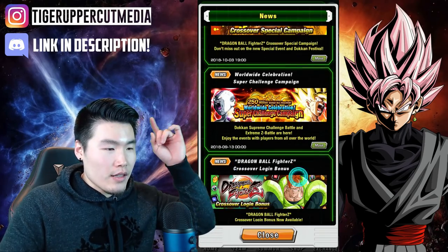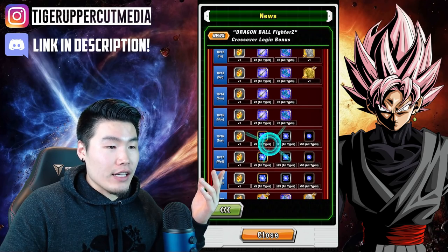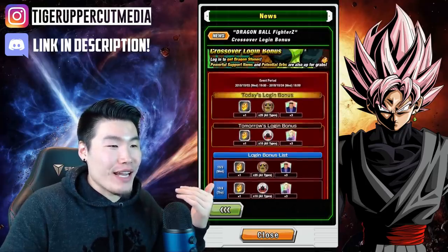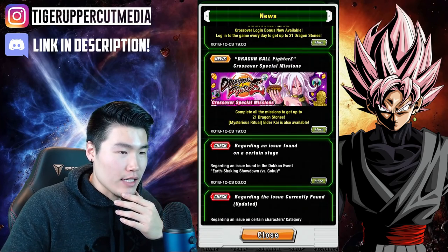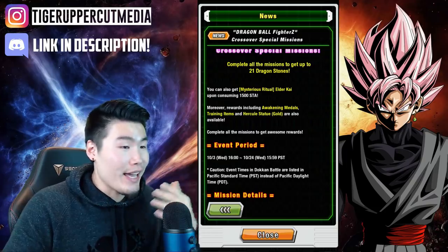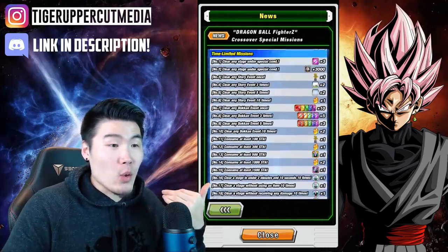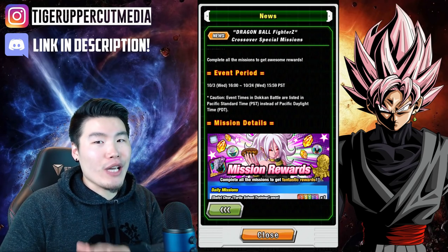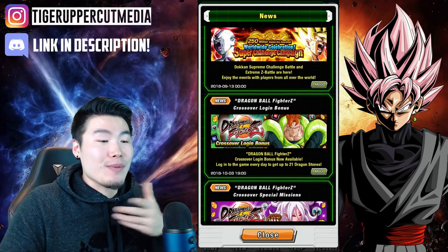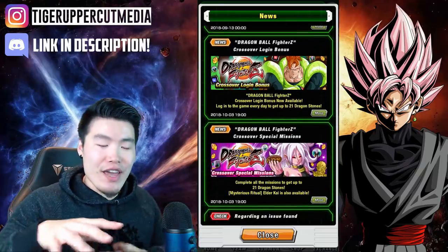We're going to jump over to the login bonus — it's going to be one stone a day every day for 21 days, so 21 stones total. I do like that they started adding orbs as login bonuses as well. For the special missions, you get a Kai for using 1500 stamina — that's a lot of stamina, but it's a free Kai. Plus your standard medals, trading items, and some stones. In total you can get 21 stones from missions too. It's definitely not a coincidence — we get 21 stones for the story event, 21 for the missions, and 21 for the login bonus, all because Android 21 is finally making it into the game. Bandai and Akatsuki like to hide little numbers and meanings like that.